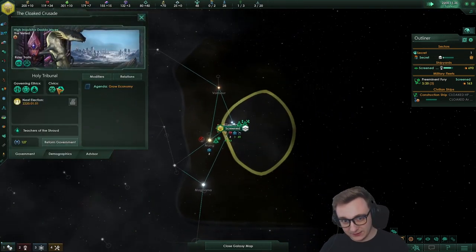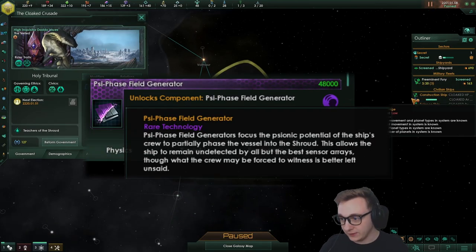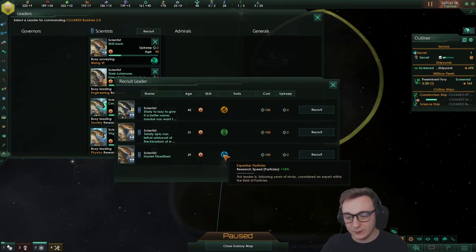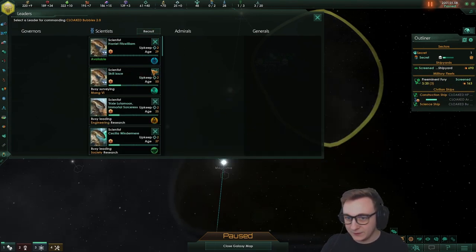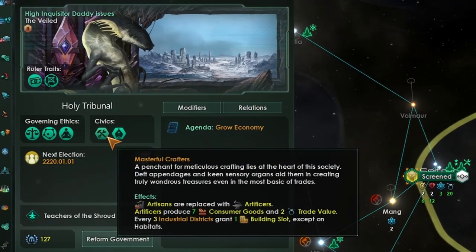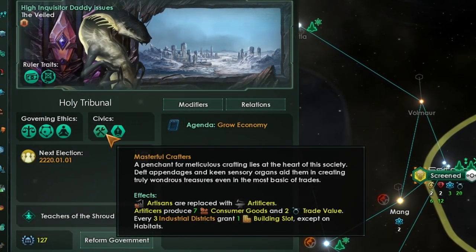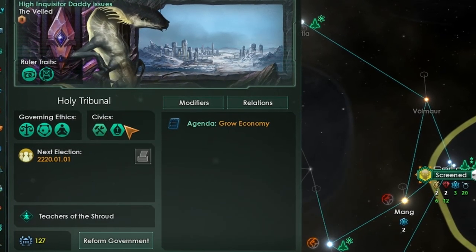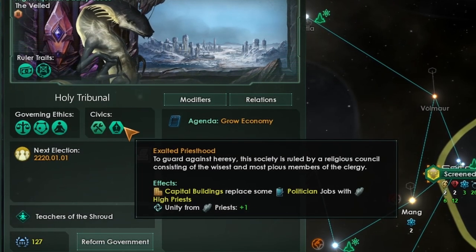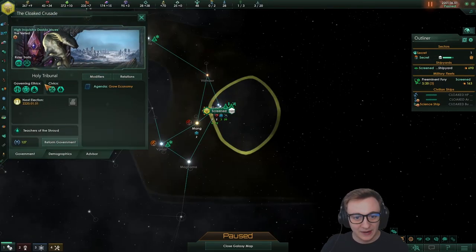We didn't go Technocracy, which helps roll leaders, but I wanted to try psionic cloaking — if we're going to try cloaking, we should try the best cloaking. We started with Masterful Crafters because it's just very good: consumer goods for tech rushing, trade value, and building slots. It used to be even stronger before. We've got Exalted Priesthood for a bit more unity so we can do a few more traditions, and there wasn't really a better civic.